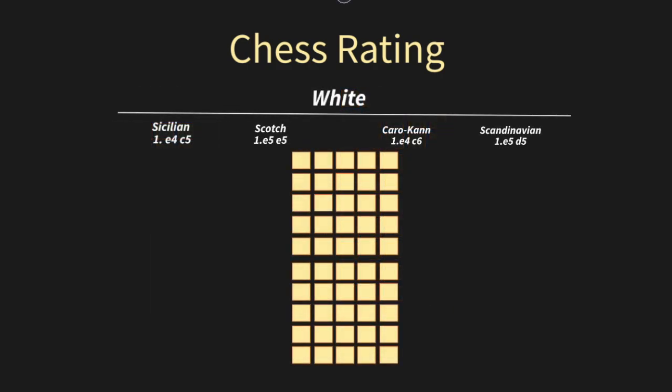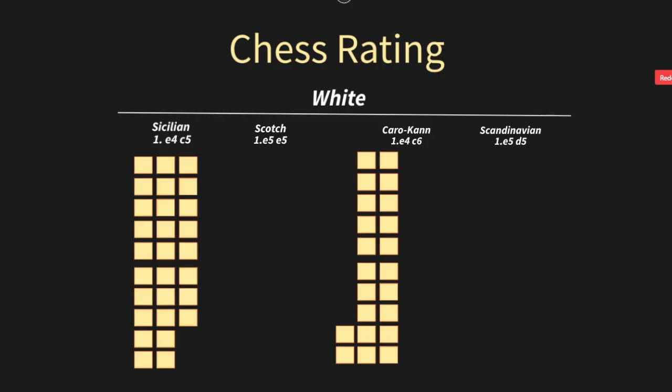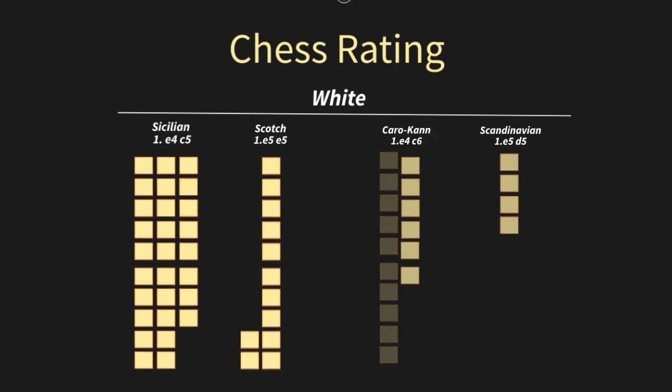In 2023, I played against four openings with the white pieces: the Sicilian Defense, the Scotch game, the Caro-Kann, and the Scandinavian. I'm going to split the games apart into each category, representing how many games I played of each type this year, and then color coordinate them — yellow for Sicilian, red for Scotch, blue for Caro-Kann, and green for Scandinavian.